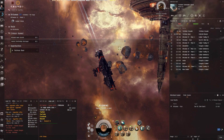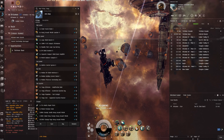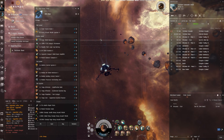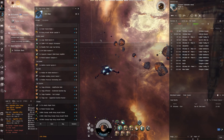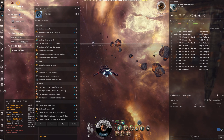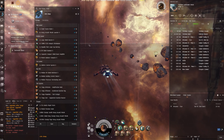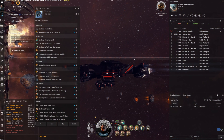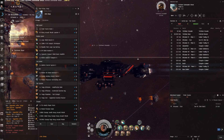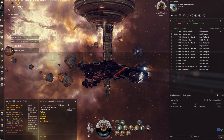Okay, that was the run. I'll show you the fit one more time and link the correct one in the description this time. There'll be more crimson harvest videos coming up. I've got the Vargur vlog I want to show - it's a bit boring since it's marauders and I don't really enjoy watching or doing anything with them, but people have been asking for marauder content. We'll probably do the Vargur and the Paladin as well. Thanks very much for watching the cheap Tengu coming in at around 420-430 mil - catch you in the next one.